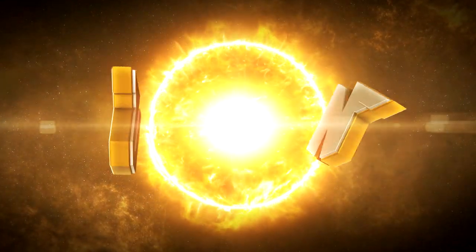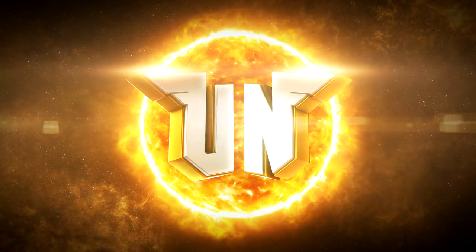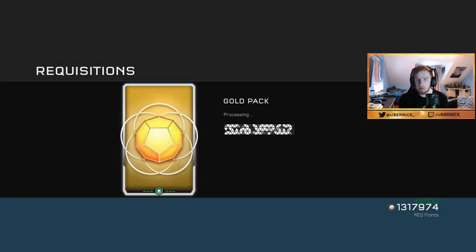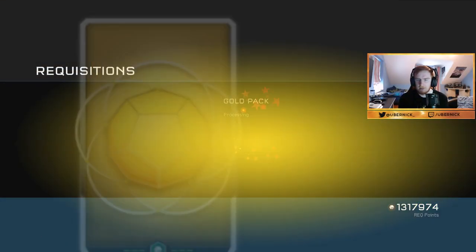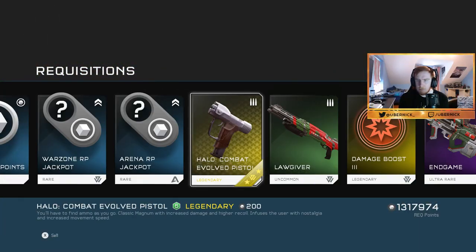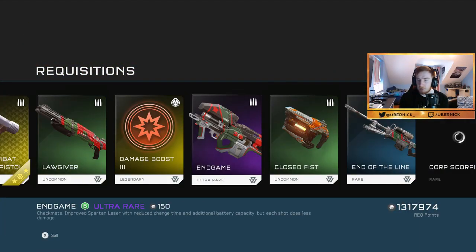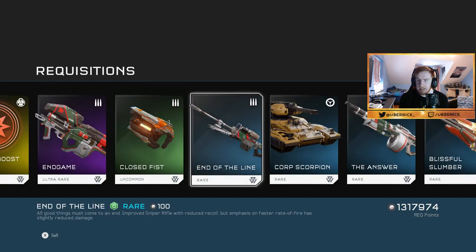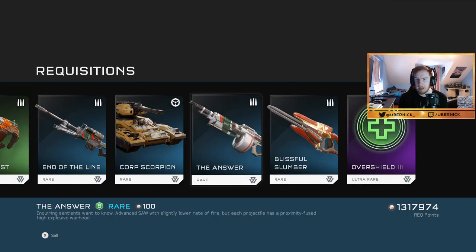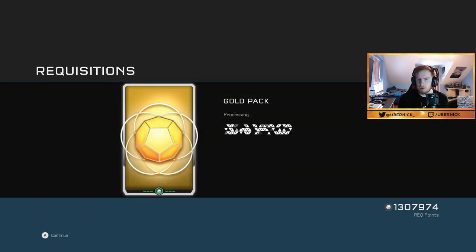Gold pack number one, let's hope we get something good. We got the CE Magnum, the Lawgiver, Damage Boost Three, End Game, Closed Fist, End of the Line, Corp Scorpion, The Answer, Blissful Slumber, and Overshield Three. Not a bad first pack.